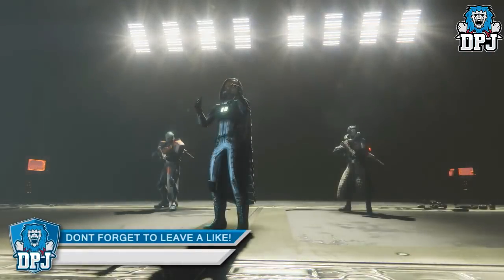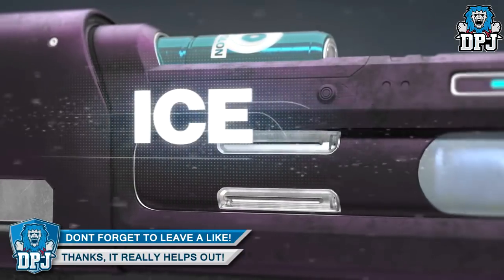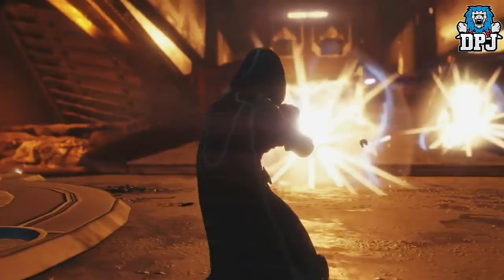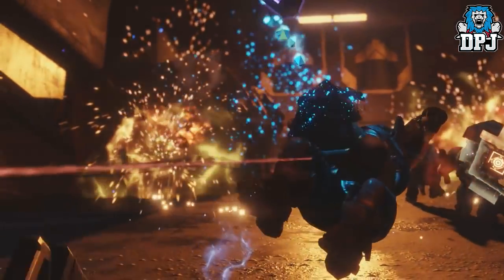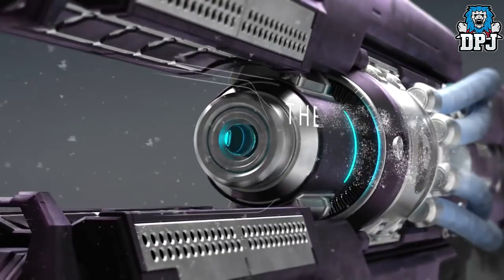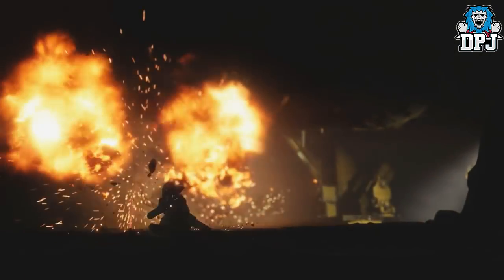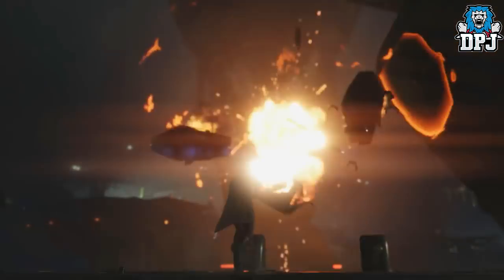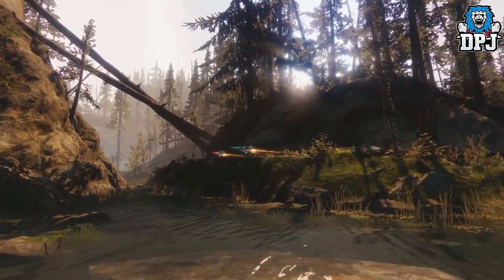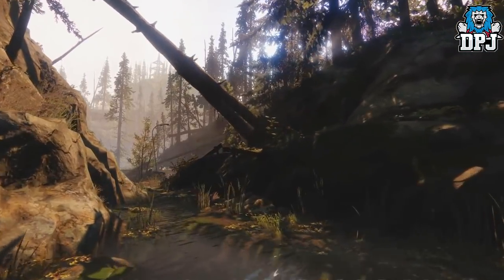So, the Cold Heart exotic trace rifle — the only one of its kind in the game, confirmed by Bungie — is something you can only acquire through pre-ordering Destiny 2. If you pre-order the game you get a code, which you enter into your console's redeem code page. But what happens next? Do you simply log in and find it in your inventory, or waiting in your vault or at the postmaster? The answer is no — there are actually further requirements to obtain this trace even after entering your pre-order redemption code.